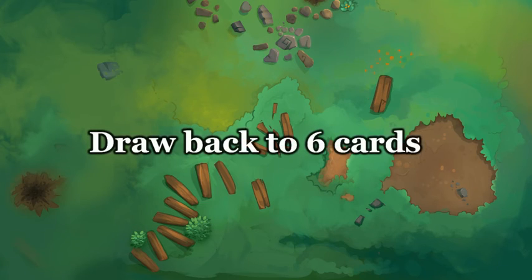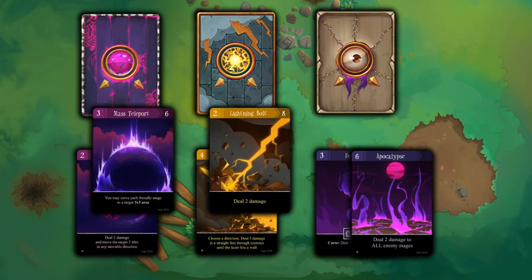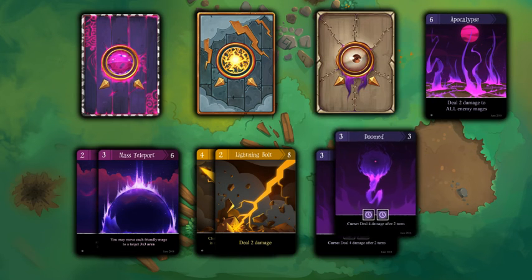When you end your turn, you will draw back to 6 cards — so for each card you used, draw a new card. You may then recycle up to 1 card by discarding it and drawing a replacement.